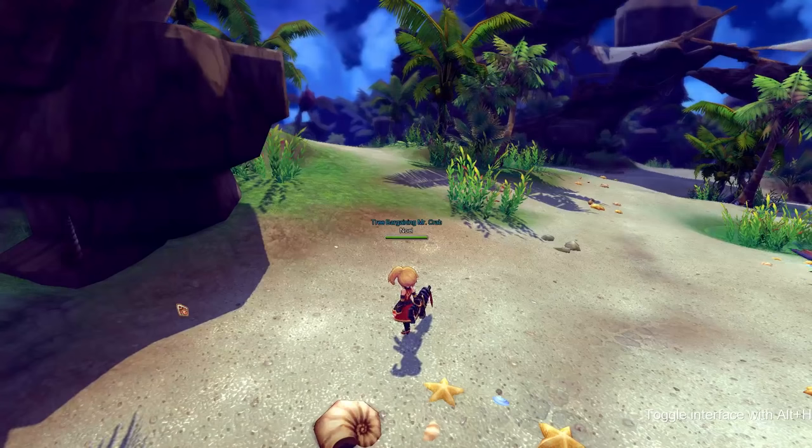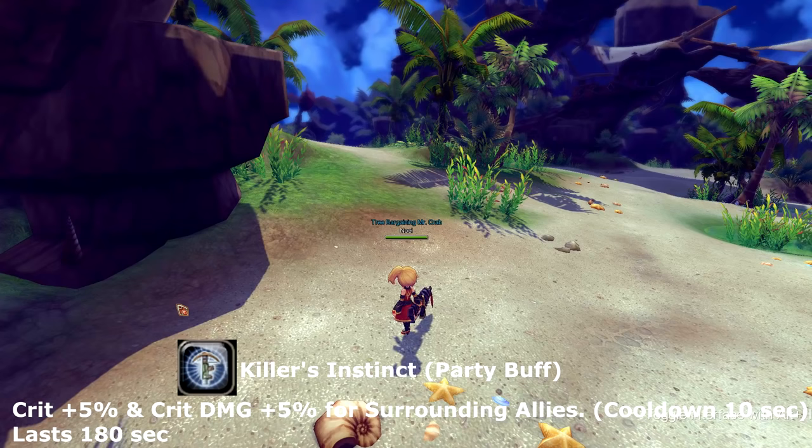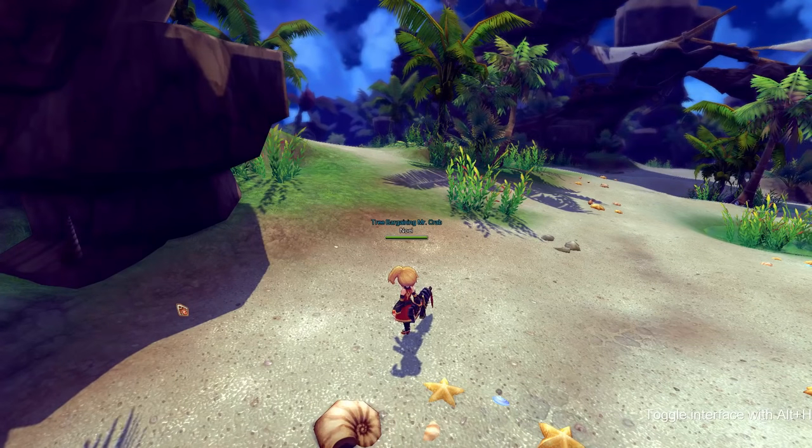Our next skill is a party buff called Killer's Instinct. Killer's Instinct adds 5% crit rate and crit damage to you and your surrounding allies within your party. This skill lasts for 180 seconds and goes on cooldown for 10 seconds.